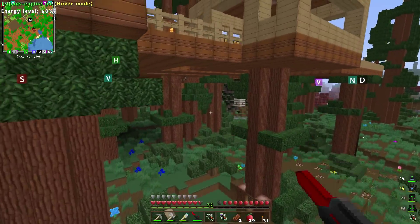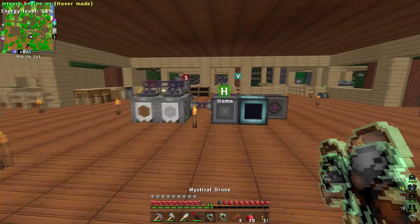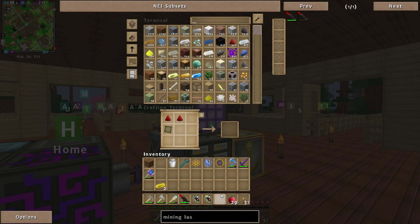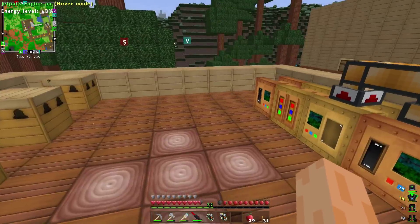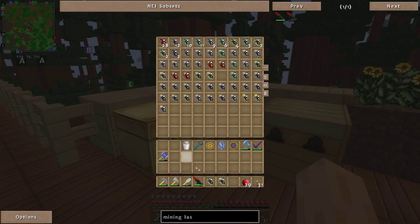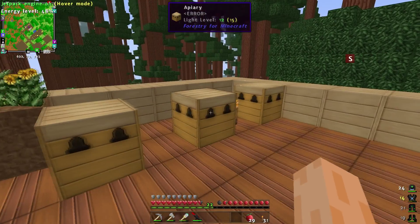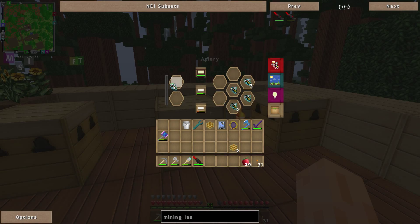So that is my mining laser constructed. What I want to get on with for the rest of the episode is starting to do a bit more advanced bee stuff. Let me put some stuff away - I'm gonna need that honeycomb. Let's pop over to the bees. Let me put these new hive bees in here. What are we meant to breed up around here? We've got some honeycombs, which is good.